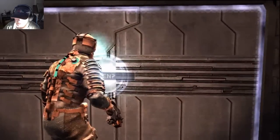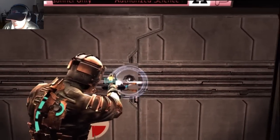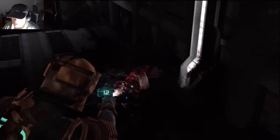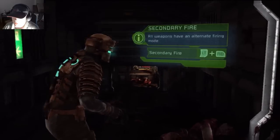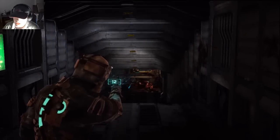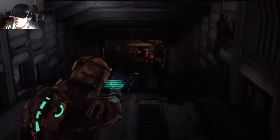Okay, let's continue. I'm listening to you guys' advice now and trying to make sure I shoot the legs out from things first. All weapons have an alternate firing mode — left trigger and right bumper. I figured that out on this one. So I'm angling the weapon sideways now, which is useful for cutting legs.